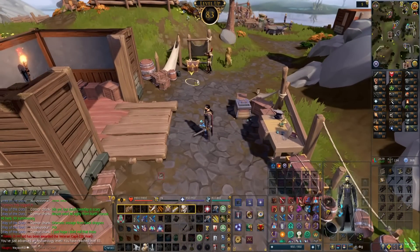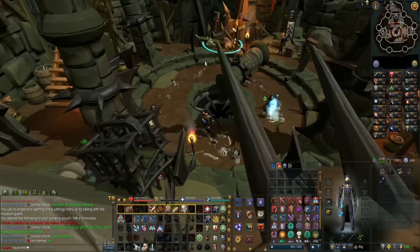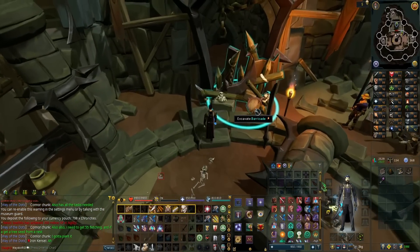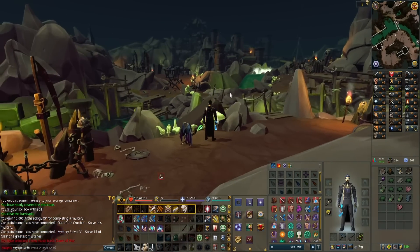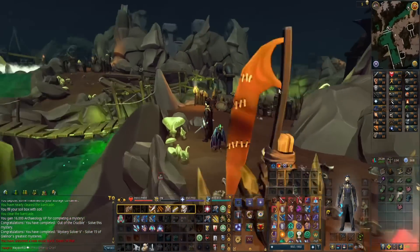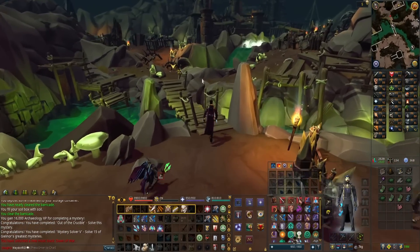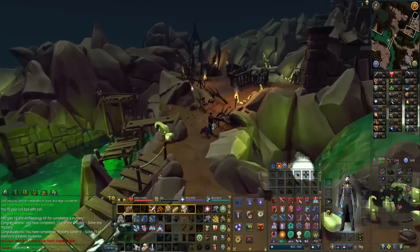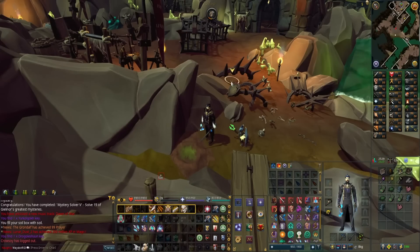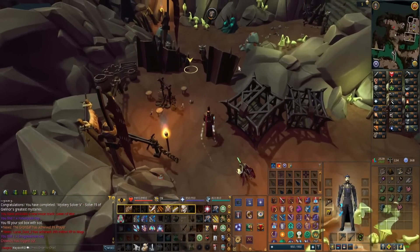Now we can finally excavate the barricade and go about getting the rest of the keys. You need 12 keys in total - most of them are pretty easy to get - and then we can solve the mystery and make the Matic within the forge. When RuneScape 3 does graphics right, oh my goodness it looks so good. The scope of this area is just so much bigger than anywhere else in the game. So far I've gotten three keys; some are straightforward and others are a bit more RNG-based.